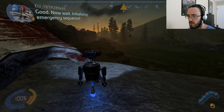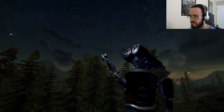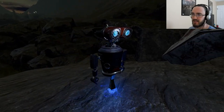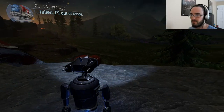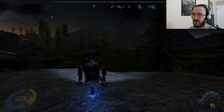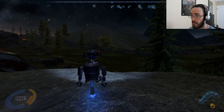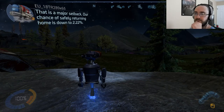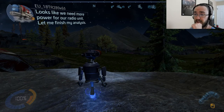Initializing emergency sequence. Oh my. Cutscenes — and this isn't PlayStation, so they can't cut me off! PlayStation has a bad habit of cutting cutscenes literally in the middle of them. P1 out of range. So our home planet is out of range — we can't contact it, we can't get a signal out. Our chance of safely returning home is down to 2.22%. That's pretty sucky. It looks like we need more power for our radio unit.